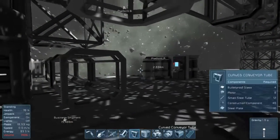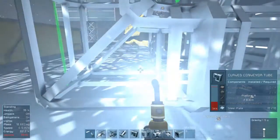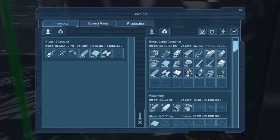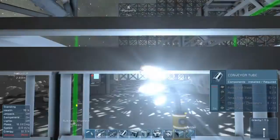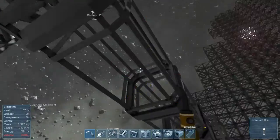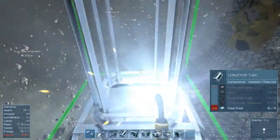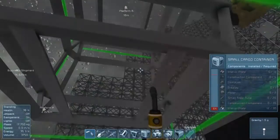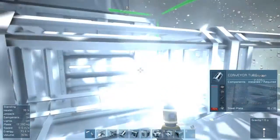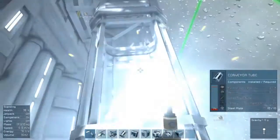We'll cut this out and just turn it upwards — that's the goal. We need steel pipes, motors, bulletproof glass, construction components. Do I need steel plates? Yeah, a little bit. Let's put all the steel plates in real quick so I can get those out of my inventory. Do I have construction components on me? Yeah, just not enough — I had some for starting that other one up. Oh my god, there's so much stuff here. I could have probably made it prettier by bringing it around the inside or underneath, but nah.